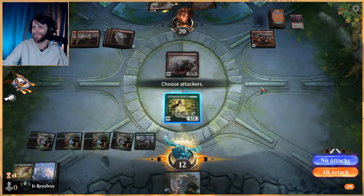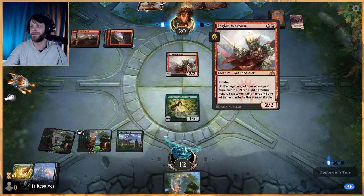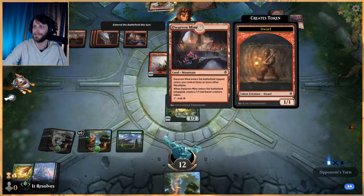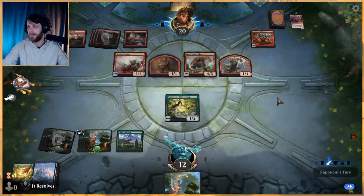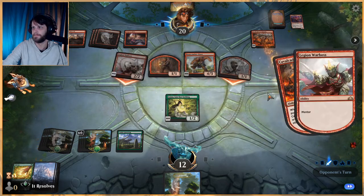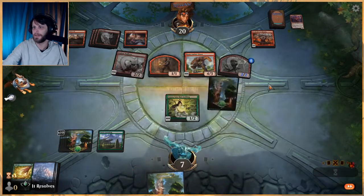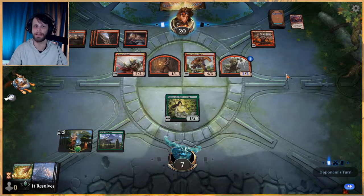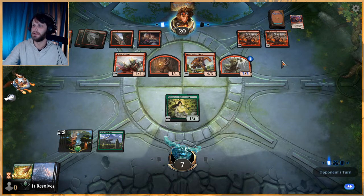Play land, play land — that's unfortunately all we've got. They now get to start attacking with the War Boss, which is gonna be a problem because it does get Mentor. I'm gonna say no blocks. And this is where unfortunately I think we just end up losing because we just draw too many lands. That's just the downfall of the deck — every deck has its problem spot and I think that's one of them. This definitely kills us so we'll go ahead and concede.